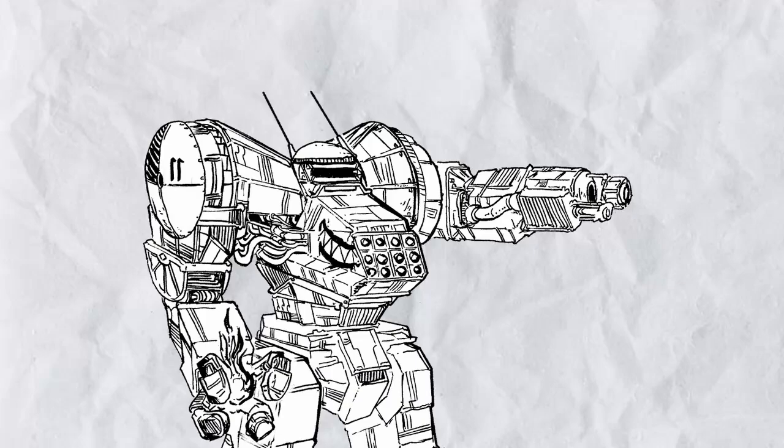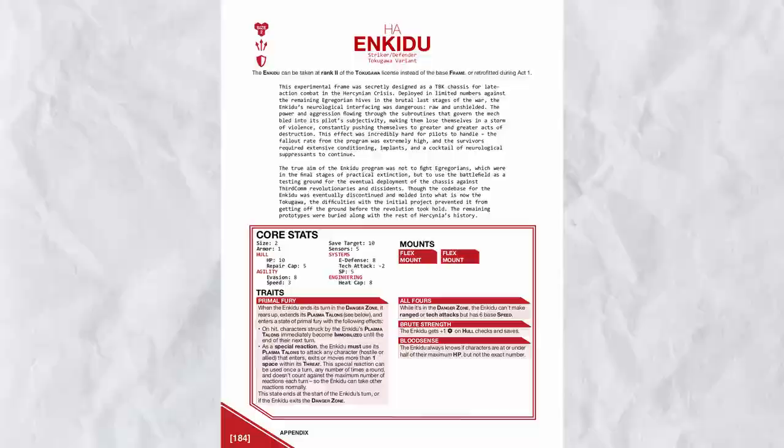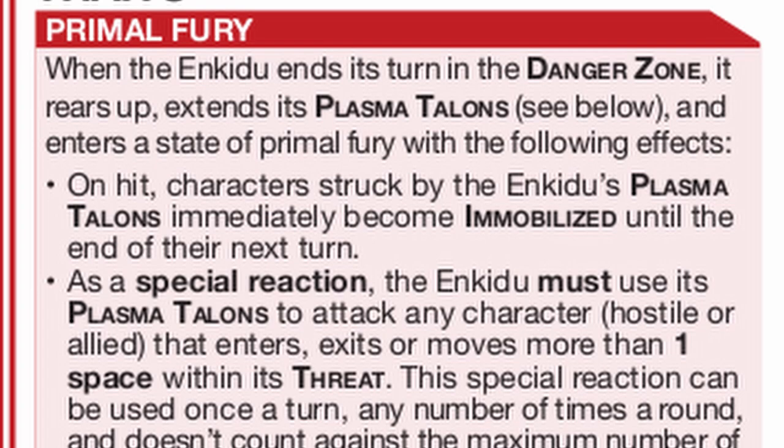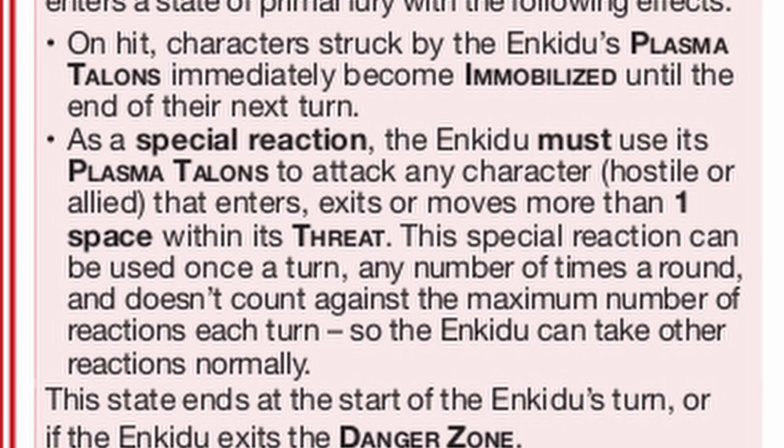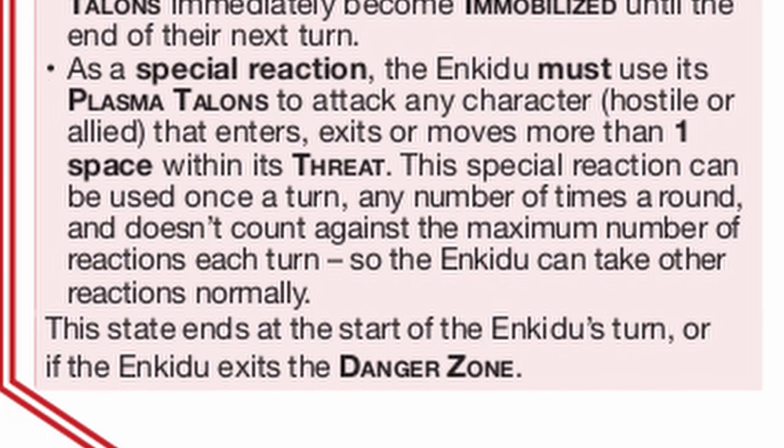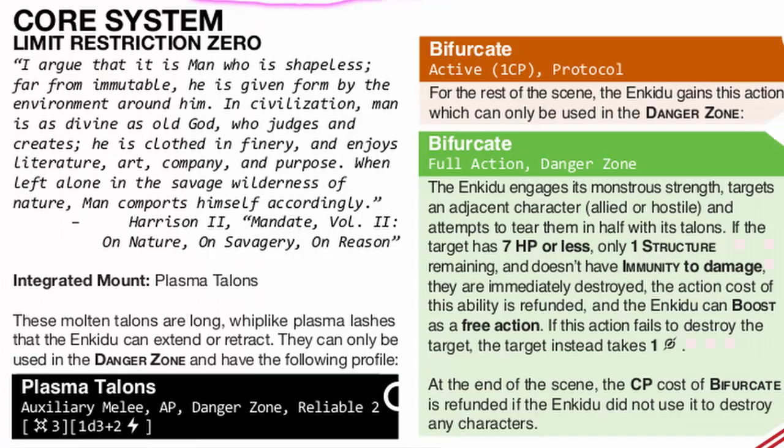Here's how you play Enkiju: first step, get hot; second step, in danger zone. Enkiju is hyper destructive at melee combat. It can use its plasma talons, which are super good at immobilizing anyone that moves in its threat. Since it uses a special reaction that doesn't count against the total reaction limit per turn, if the conditions are correct, you can swipe a target with plasma talon and overwatch them in the same round, and it works every single turn.